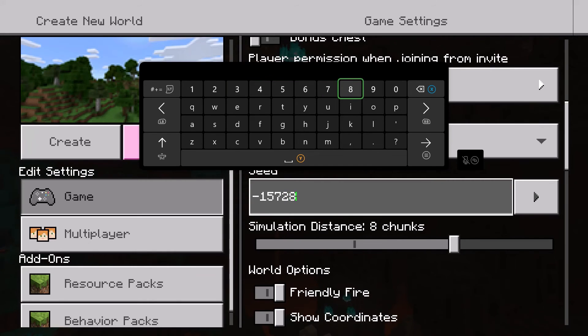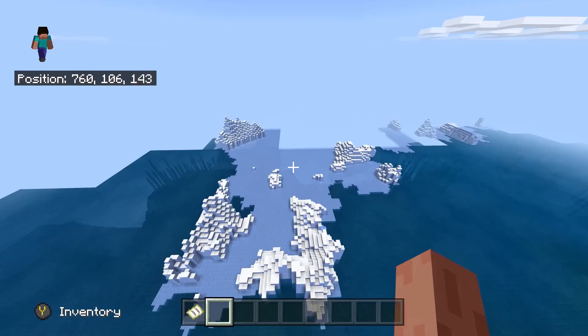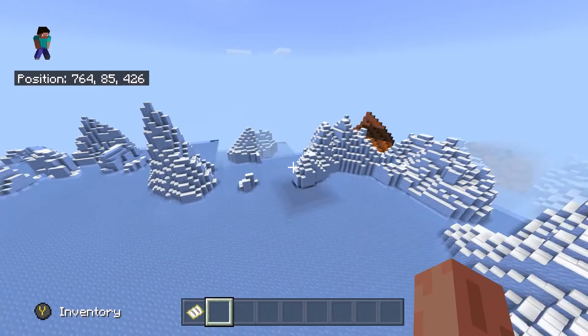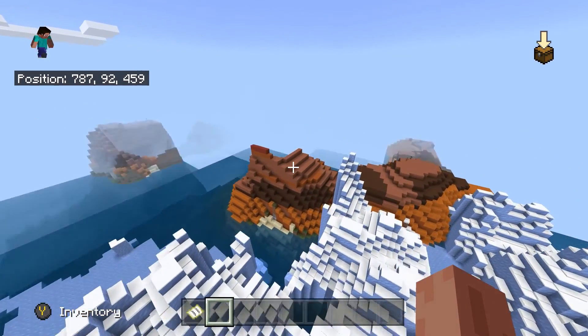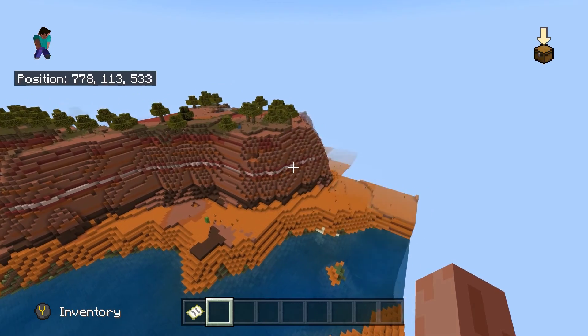We're back again with another Minecraft Bedrock Edition seed. The seed is available for Pocket Edition and also on consoles. The seed is negative 1572821943 — it'll also be in the bio. This seed features a cool village along with a ravine that has one of the strongholds in it.